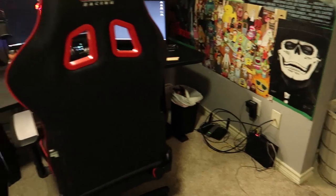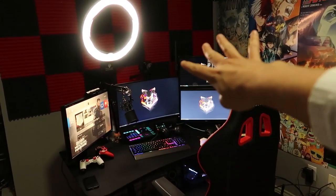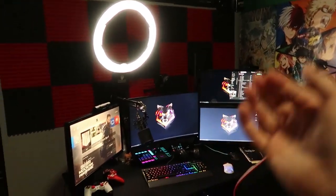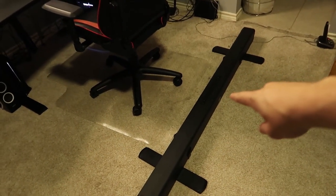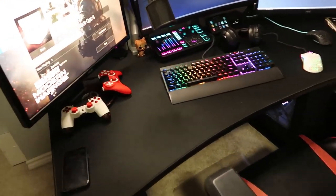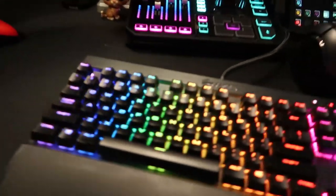Moving on to the main setup, which I know a lot of you guys are here for — here it is. We got the four monitors. So it looks like this from a little wide angle, and then I got my green screen collapsed right behind it. I'm going to take a seat. This is my GT Omega racing chair — really good investment, it's very comfortable.